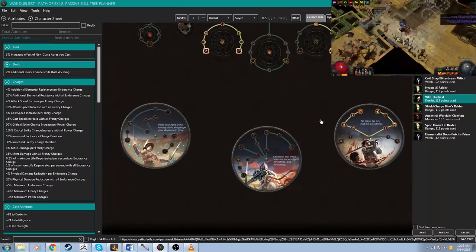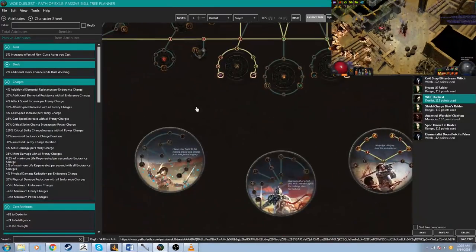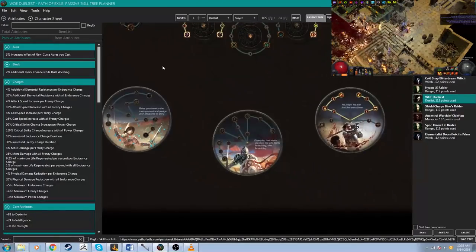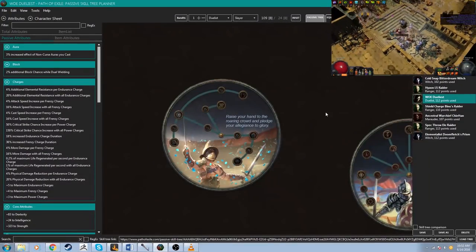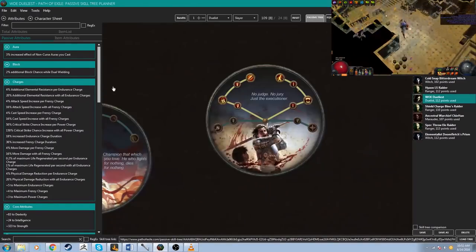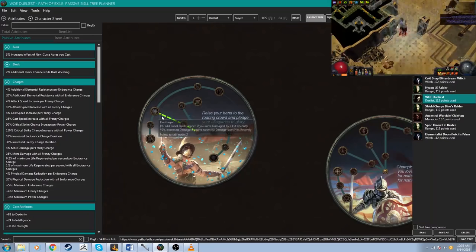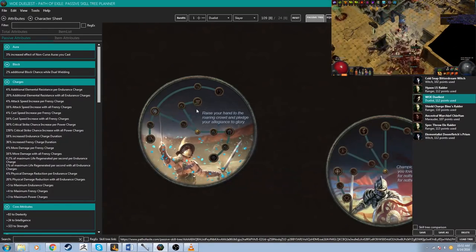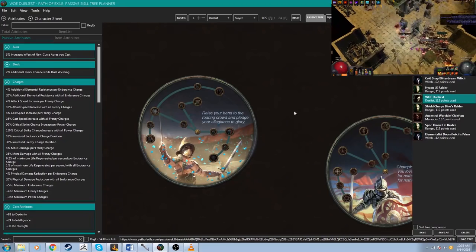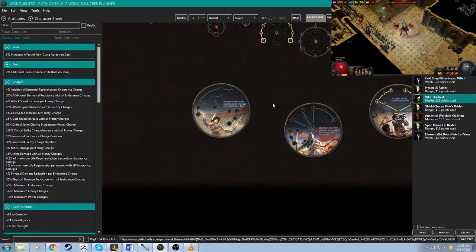It is worth noting that you could play this build as a duelist, marauder, or other ascendancies. The Gladiator wouldn't be a terrible option — Slayer is definitely the best in terms of clear speed and damage, but you could go with a lot of block by picking up the Gladiator, make stuff explode through bleeding, all kinds of goodness. I know a couple people planning to try it as a Gladiator, so that's definitely an option.